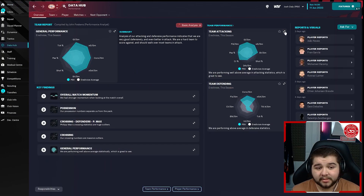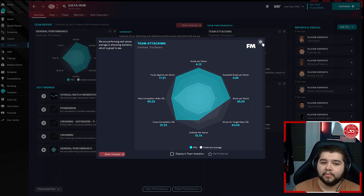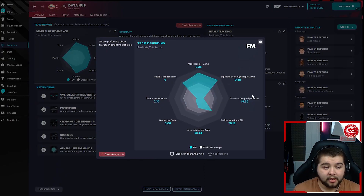Going into the data hub: team attacking 4.12 goals per game — expected, given we had really good attacking players, especially with Gakpo when we tested it. A 90% pass completion is a standout stat; it shows a lot about this tactic and how it performs. Team defending: 0.35 goals conceded per game, so very defensively solid as well.